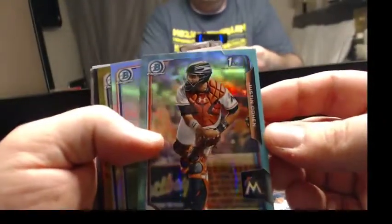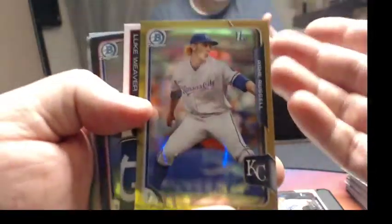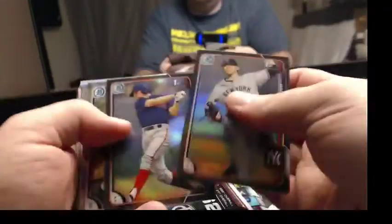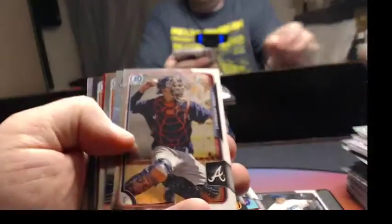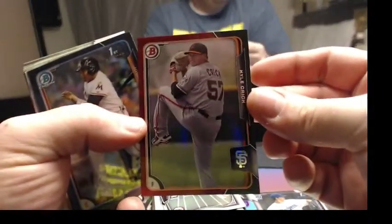Another sky blue for Justin Cohen. Some refractors. How about just a gold? Let's keep the color running. Ash Russell — just a gold refractor. Luke Weaver. We got one more auto — let's make it special for the people. Scouts Impact. Draft Knights. The black and red for Kyle Crick. Really, really sharp-looking card, man.